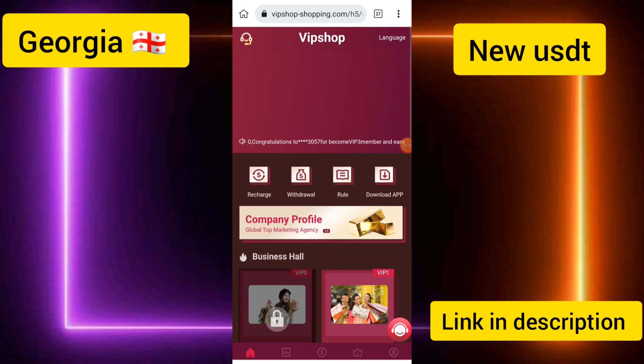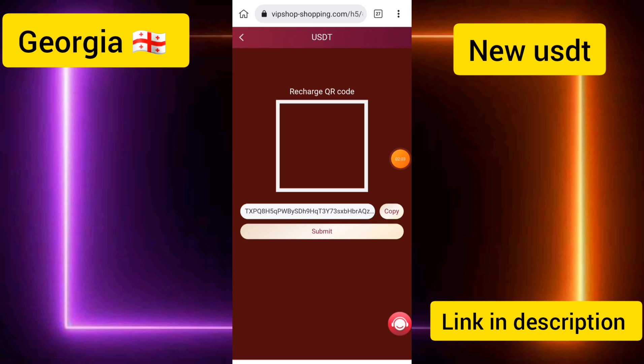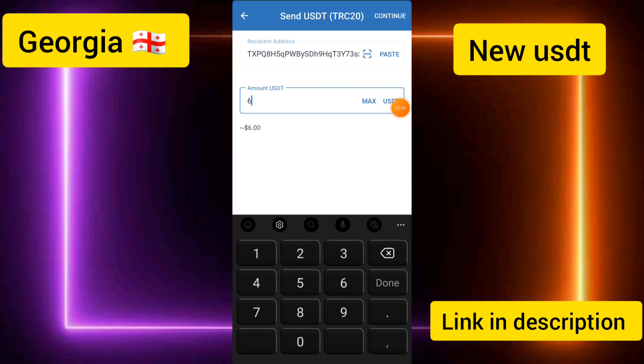Now I'll show you how to recharge. I clicked on the Recharge button, copied the wallet address, and this address can be used in Binance. Send 6 USD to activate VIP 1. I entered the 6 USD deposit amount and I'm going to deposit right now.